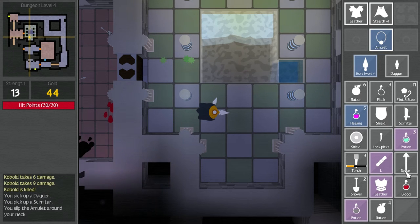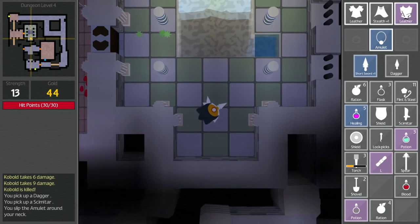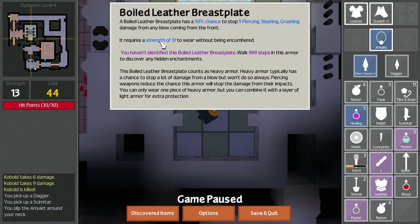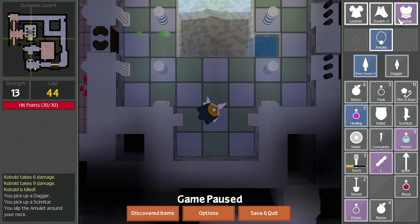I'm going to put the amulet on just to clear some space up. I don't have anything else I can put on, I don't think. Wait — why is that? You can put on — 10 strength to wear, 13 strength to wear — you can put on two pieces of armor? That seems unusual.